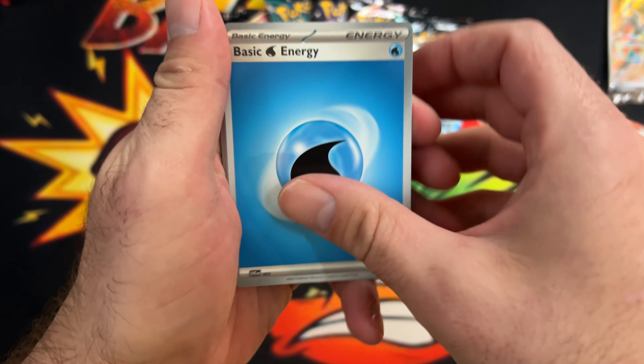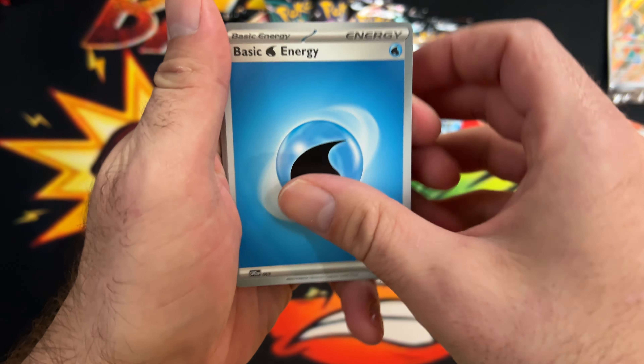Pack two: we got our Water Energy, Ralts, Toedscool, Clobbopus, Frigibax, Gyarados, Kilowattrel, Kirlia, the Heat Rotom reverse, Crisis Punch reverse, and a Clodsire EX. All right, so our first EX hit of the ETB!